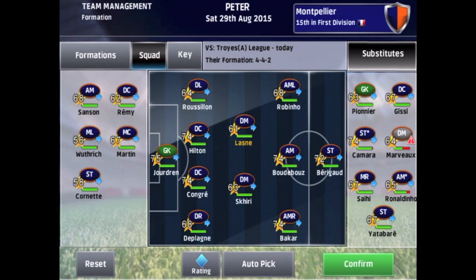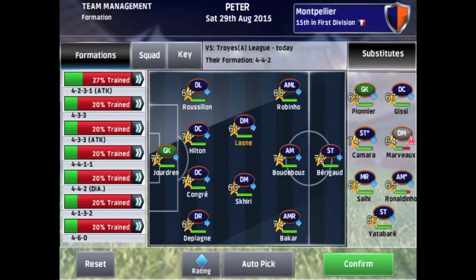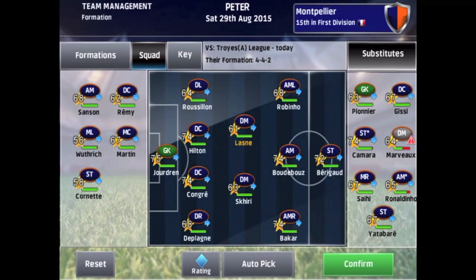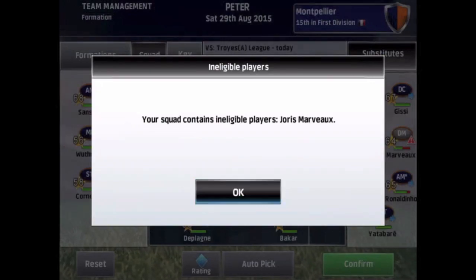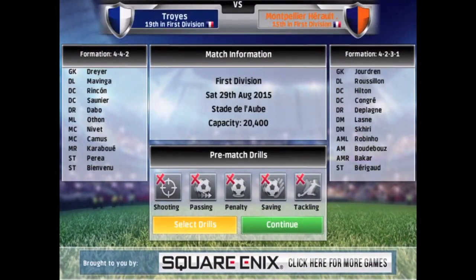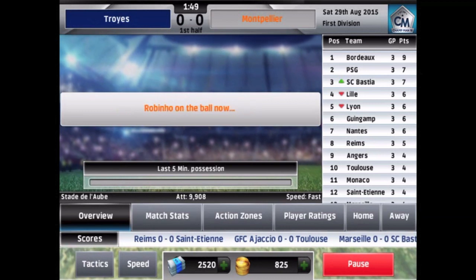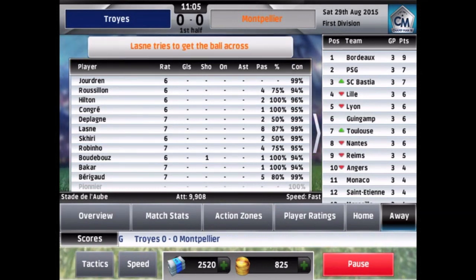For about two and a half decades now, the Championship Manager franchise has been a staple in the sports management genre, allowing armchair managers to take control of their favorite soccer teams and take them to the top of the league. With Square Enix having released the latest Android and iOS iteration, Champman 16, soccer fans can now take advantage of the biggest expansion to the mobile game. The game now spans 20 seasons, you have the option to apply for new jobs or get offers from other teams, graphics have been improved, and a few new leagues and champions cups have been added. All in all, there are over 450 clubs and 25 playable leagues to choose from.